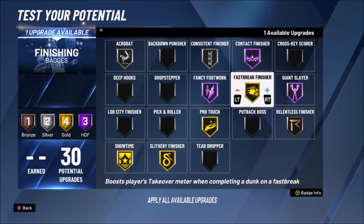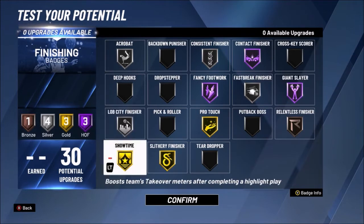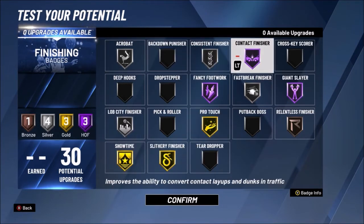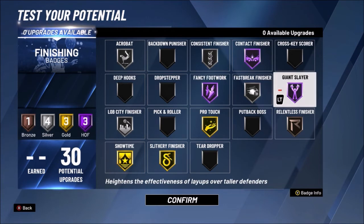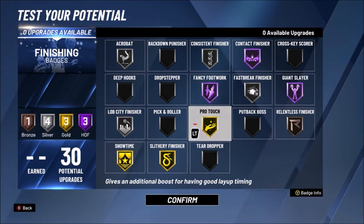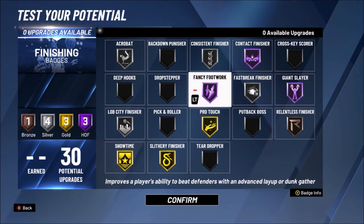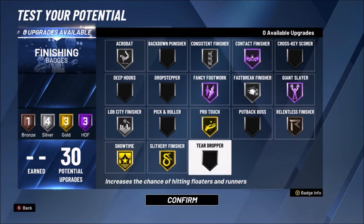You can have Lob City Finisher if you choose, but you don't really need it. Your three to four main finishing badges are Contact Finisher, Fancy Footwork, and Giant Slayer. A lot of people wonder why Fancy Footwork over Pro Touch, Consistent Finisher, Slithery Finisher, or Relentless Finisher. The reason is Fancy Footwork is so effective — if you manage to get a euro off you can get more open on a layup, and Hall of Fame Fancy Footwork is just really, really good.